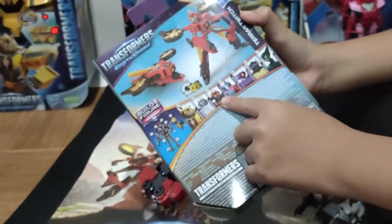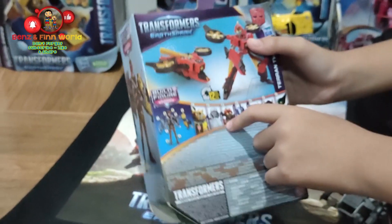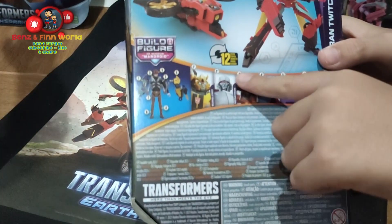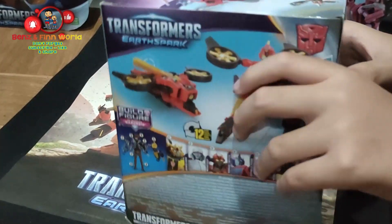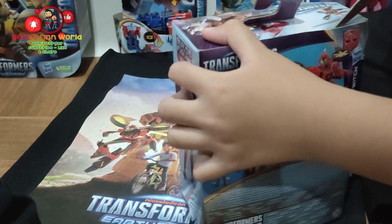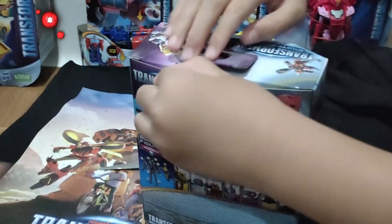You mean Twitch? Yeah! Twitch is this character — she's an Autobot. There are 12 steps to build and transform. Now let's unbox it, friends! There we go!